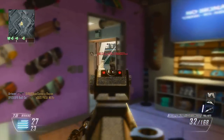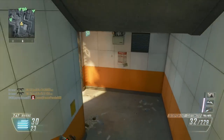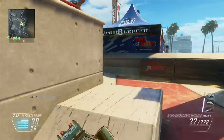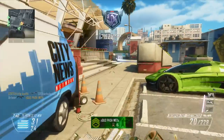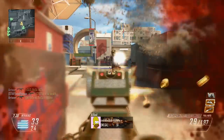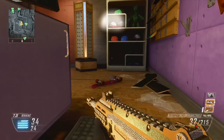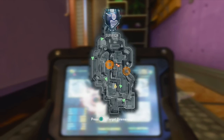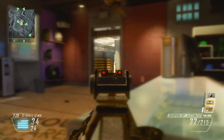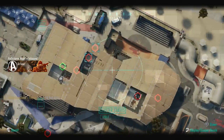Fast mags — because like I said, this gun burns through ammo at 1,200 rounds per minute, so fast mags or even extended clip is definitely something I would recommend. I personally wouldn't run this gun without one of those two. The difference is that fast mags helps you reload faster, while the extended clip gives you extra bullets. I personally always run fast mags over extended clip because the extended clip also increases reload time by about 10%, so I would stay away from that.